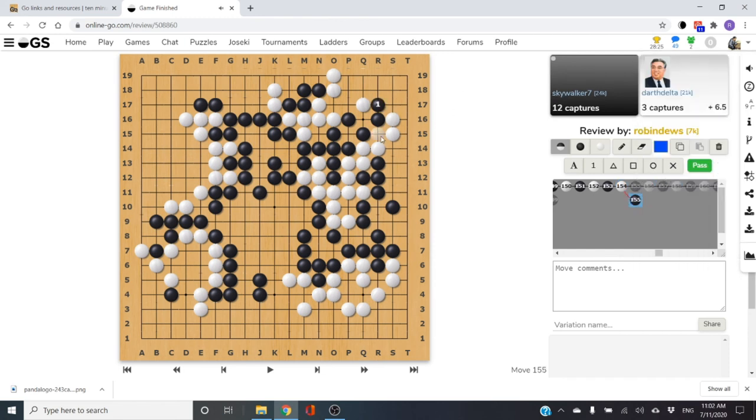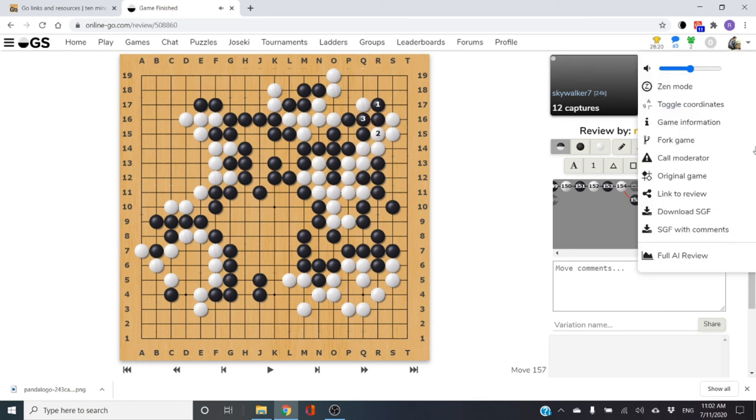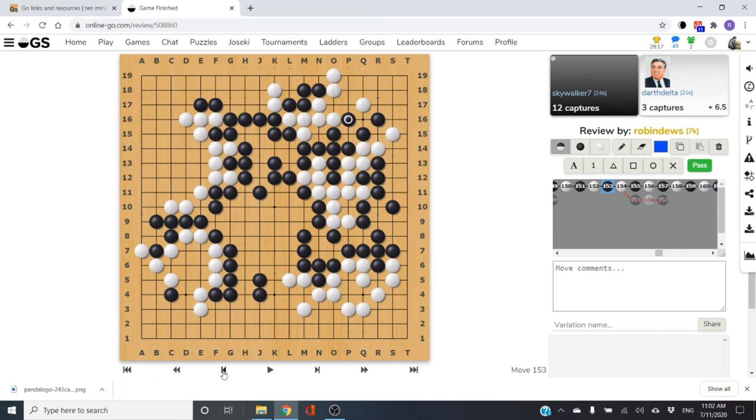If you play here, what happens if white plays here? You just connect. When white pushed out you came back and connected because you thought you could cut here. White fixes that cut, you push in there, white makes shape in the corner, and you kill — well done. But here you could have killed and kept all of your stones. What happens is you kill on this side and give up the three stones. Alternatively, you simply connect, keep the three stones, and kill the white group. It's a both-and rather than either-or.